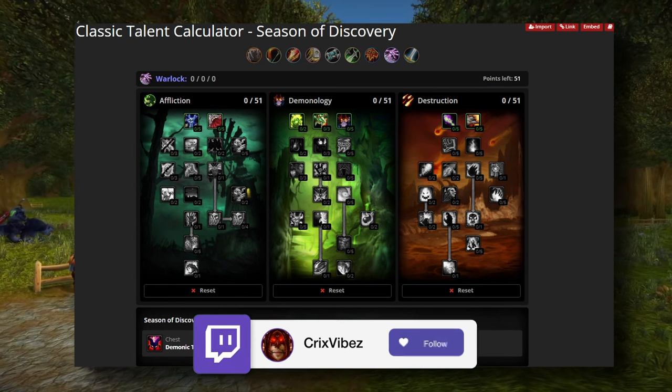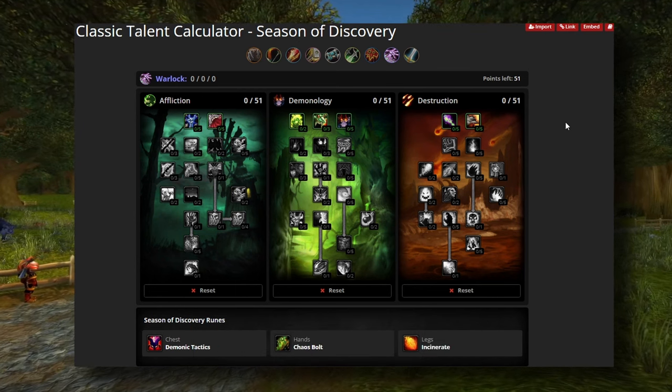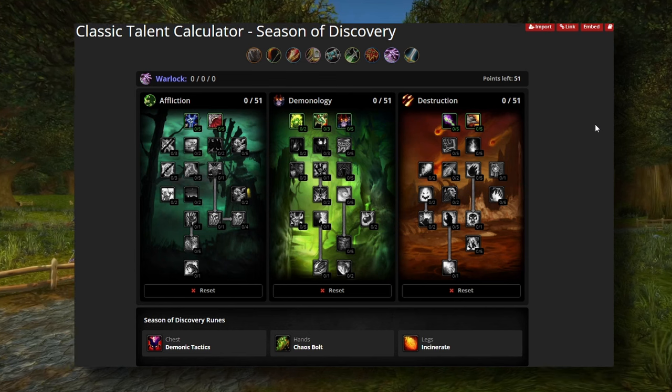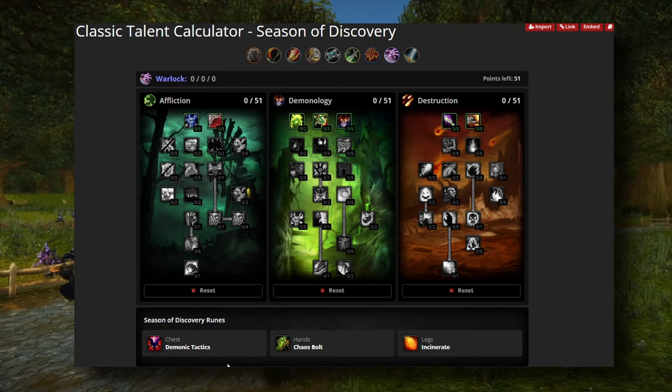Once you start getting more spell power gear out of the raid, it just gets even further ahead. It was rough at first when we all went in greens — even in green stamina gear I was tapping all the time, it was miserable. But it's starting to get better now that you have the raid gear.